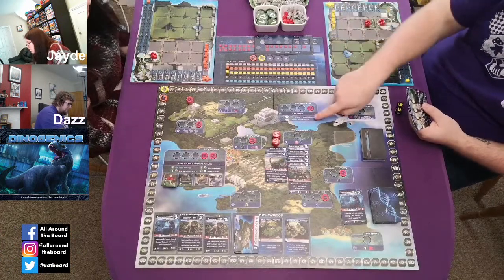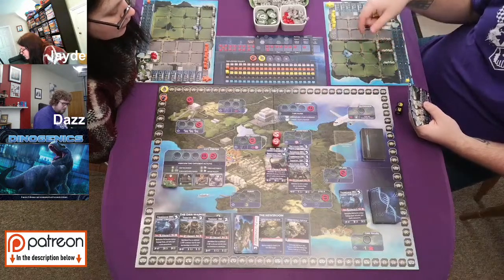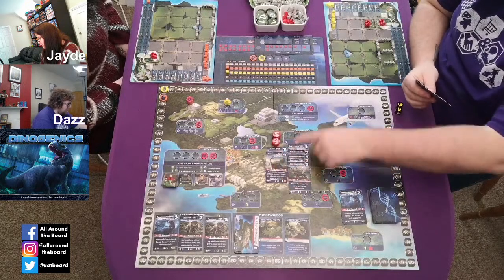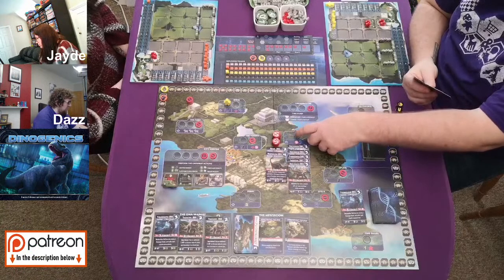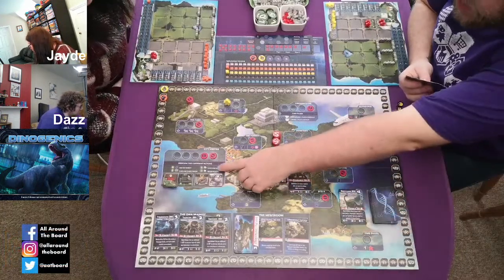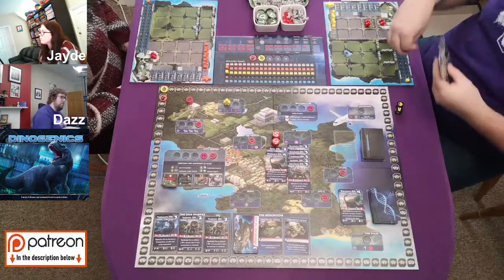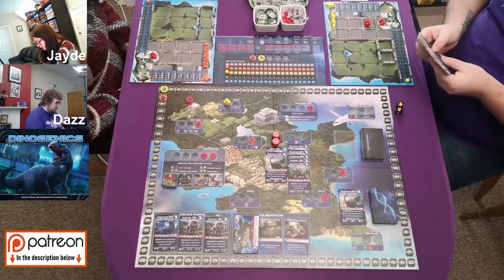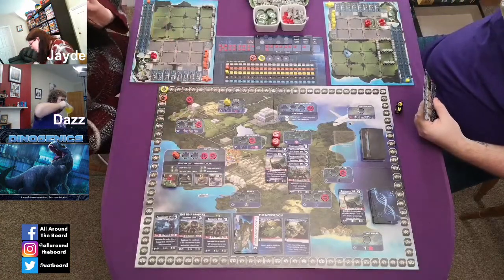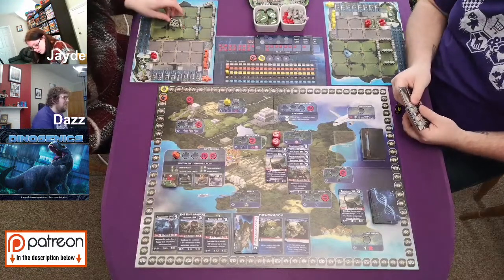I'm going to go to the City Centre — spend two and get three fences. Even though they spelled centre the American way. It's an American game, I'll let them off. For my second action, maybe I should buy another hotel. They're an infinite supply — well, there are eight, but you're probably not going to buy eight. As a tip, put your hotel on this side, because when dinosaurs escape they attack the nearest building, so buildings in front protect your hotels. If a dinosaur escapes and eats your visitors, you get scandal tokens.